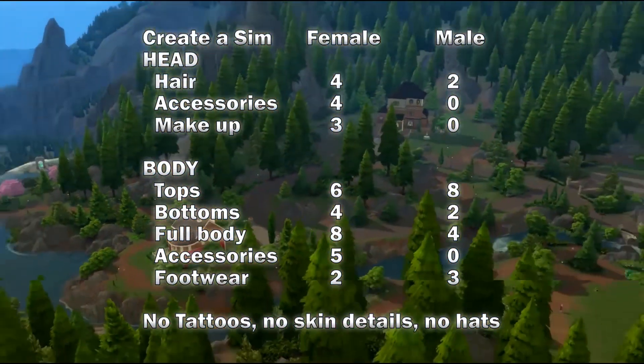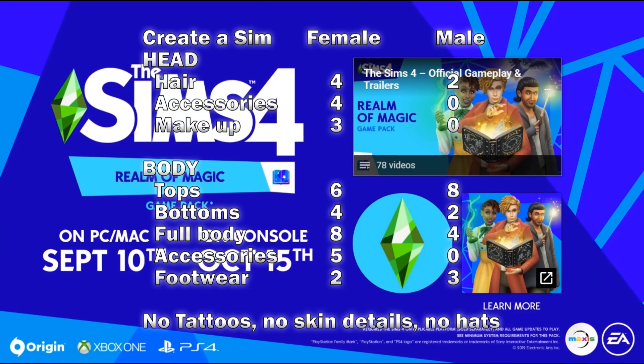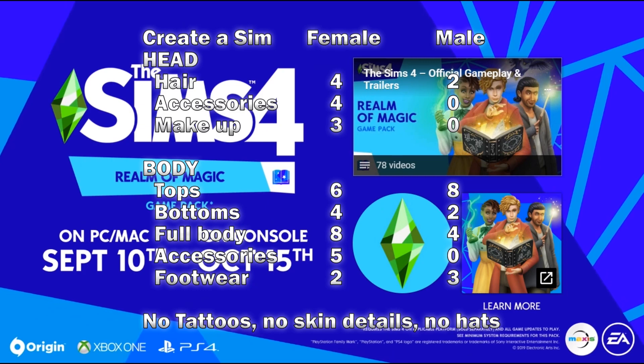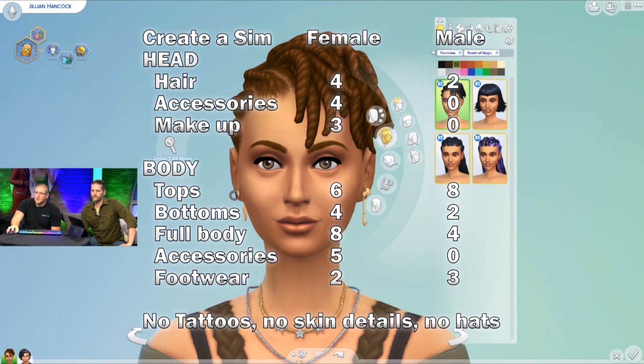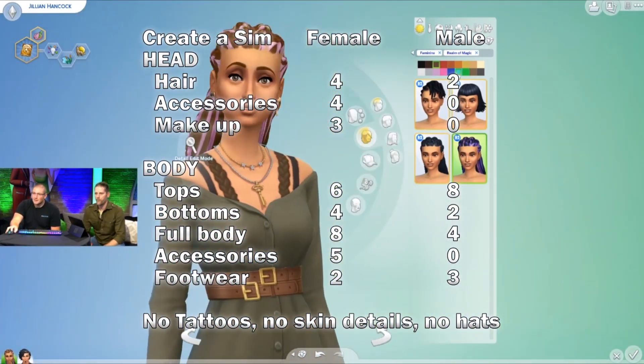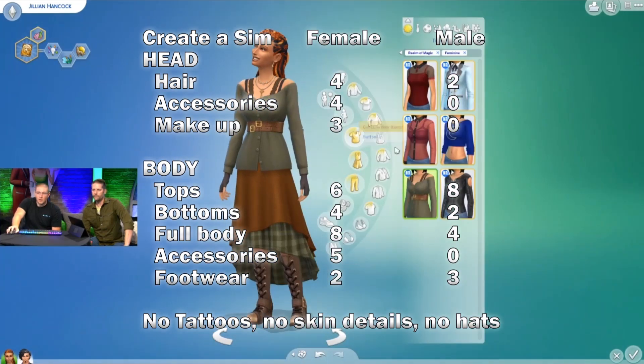Males got eight tops, two bottoms, four full body outfits, no accessories, and three footwear — or at least that was what was shown. Of course, you can lift the gender tags and then they can have all of it available for all of them. There are no tattoos, no skin details, and no hats.